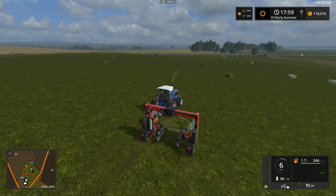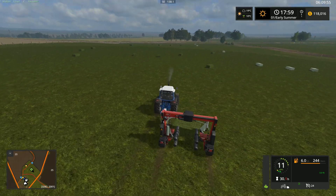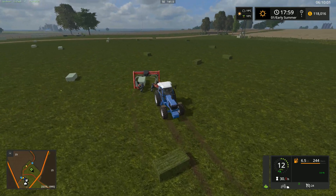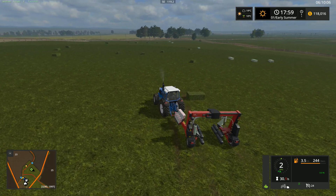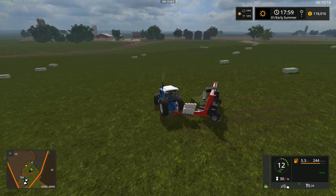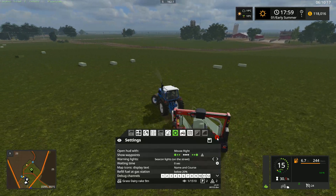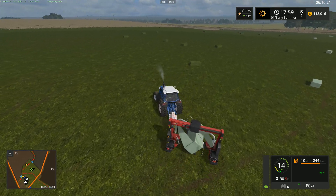This is what happens with Courseplay sometimes — it just won't line up properly and you get this weird scenario where it's not straight at all. That's where you need to adjust. Doing it manually is not a problem, but if you want to use Courseplay it will create problems. It can work, but it'll just do some odd things, because you've got to line them up and all that.